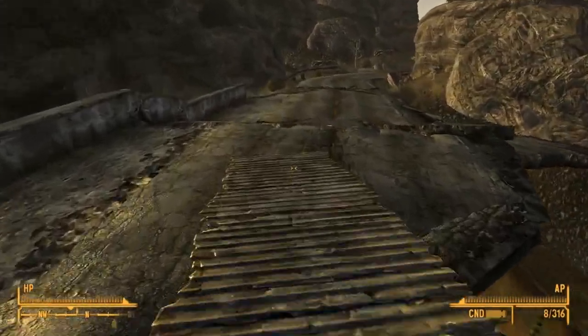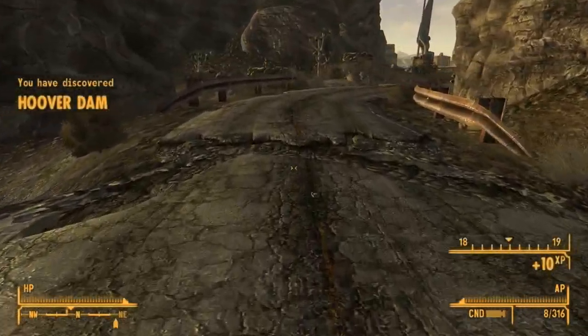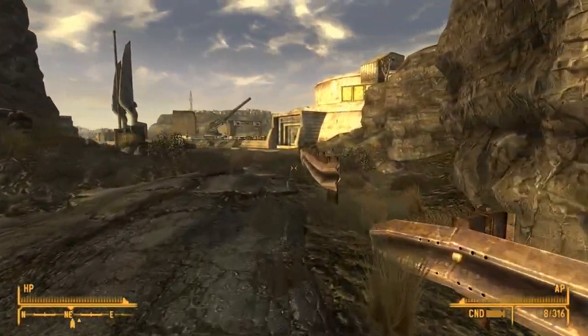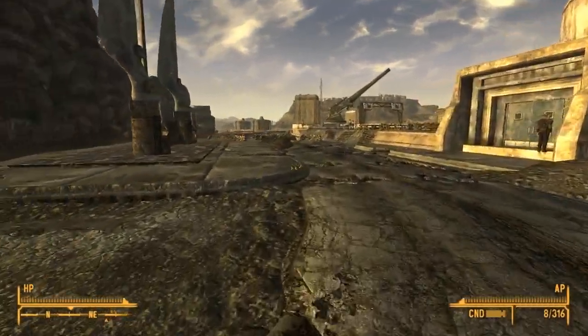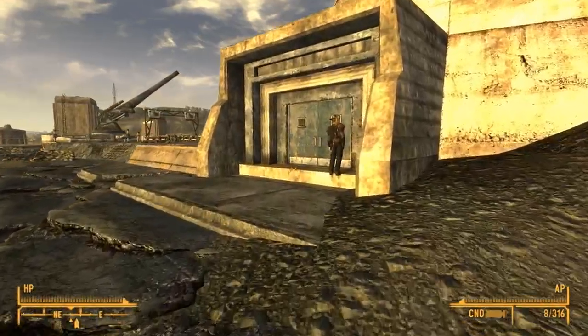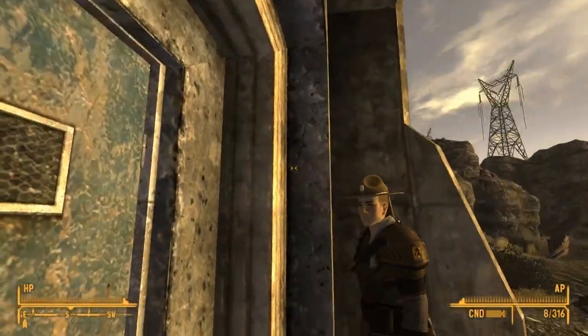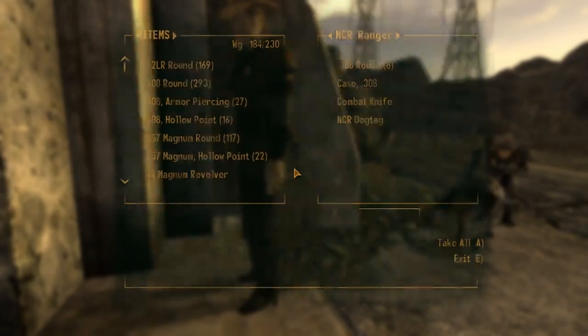I wonder if there's any mines or something here. Let's go right over the dam. Nice — very nice. Look at those cannons, they are prepared. Who's this guy — this random guy scratching his leg. Hey! I wonder what kind of stuff they have. Nothing good.